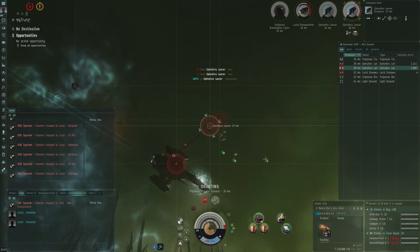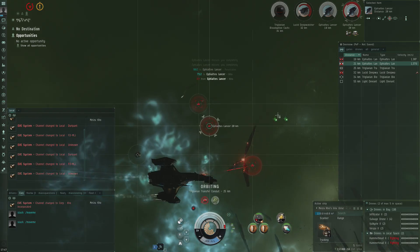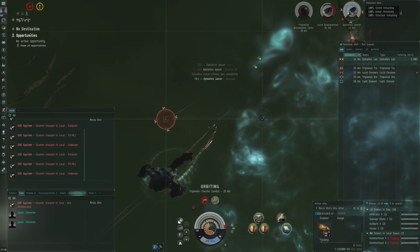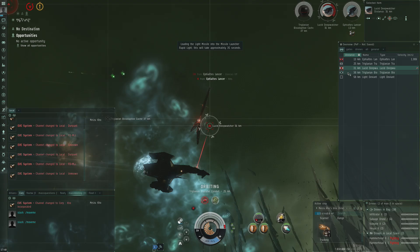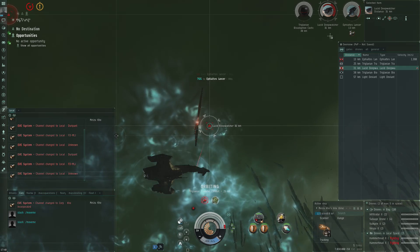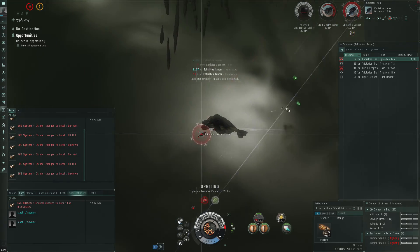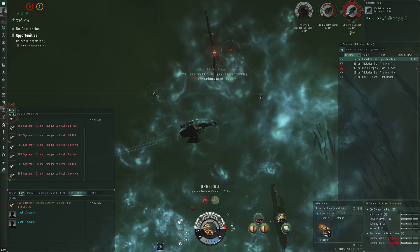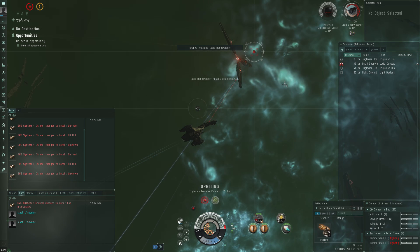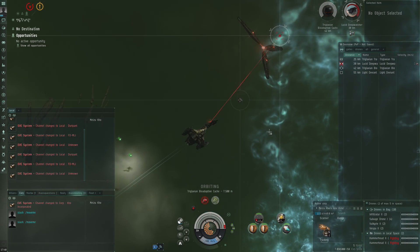Let's see how four more volleys and drones do on a lancer next. That definitely does feel like decent damage. Now we need to reload — that one dies. Let's go for the next lancer. Quick reload, let's see how the drones handle the Ephialtes lancer on their own. About 1100 DPS — that's pretty good. We are still just orbiting at 25. Now it goes down — drones on the final battleship, and I think we are a bit more in control.